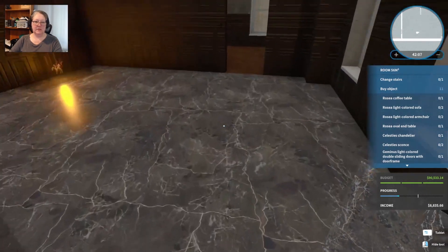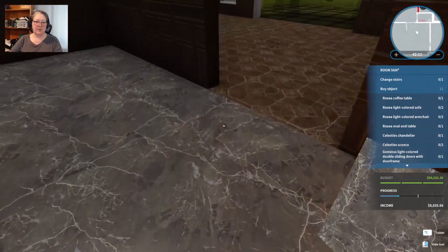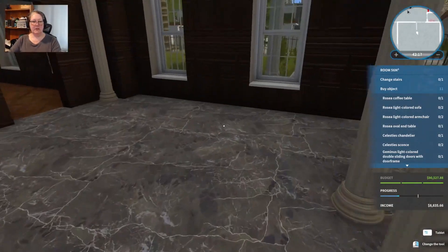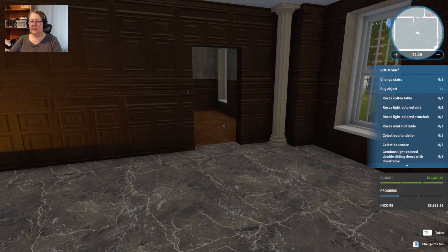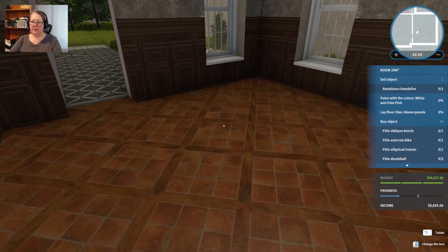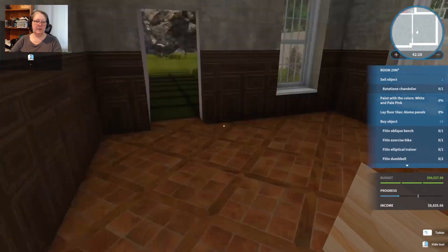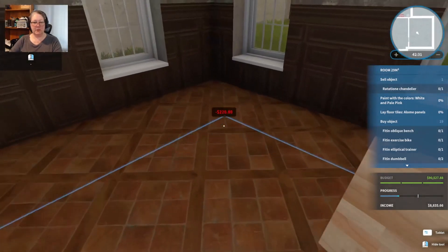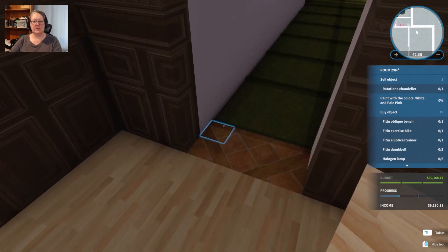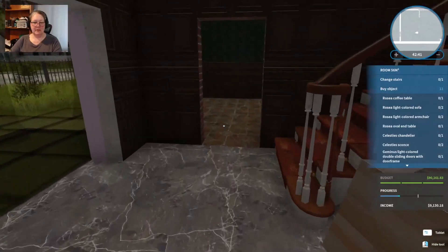Even though the floor is marked as done, it would be untidy to leave these other tiles under the doors, so let's fix the doorways. The fireplace looks a bit out of control. I'll just run around and put all the floors in — we need Loamy panels in this one. It's really quick and gives me a better feel for the house since I'm still getting to know it.